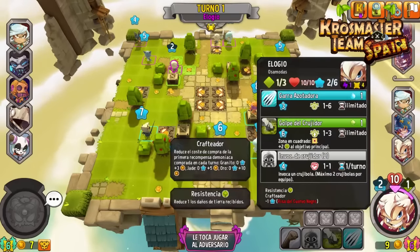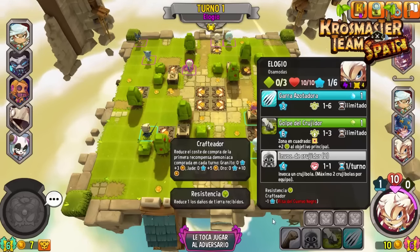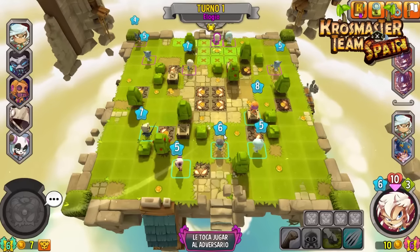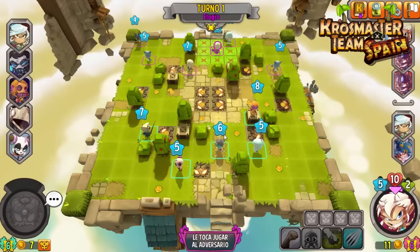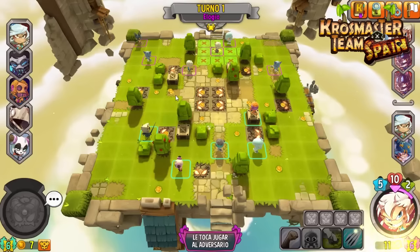El elogio puede atacar dos veces por turno, tiene resistencia a tierra. Es un personaje que interesa bajarse muy rápido. En este primer turno vamos a poder acribillarlo bastante con Arturbine. Pero es lo que os digo, puede hacernos mucho daño también. Es un personaje peligroso precisamente por eso, y hay que tenerlo muy en cuenta.